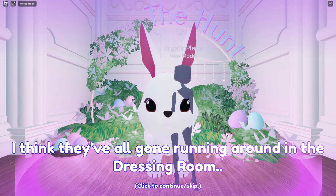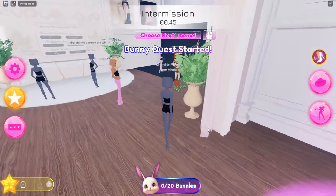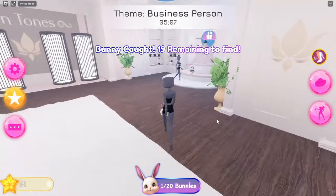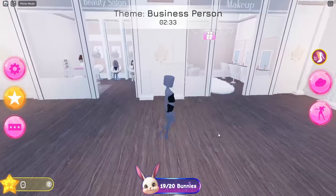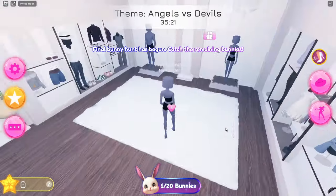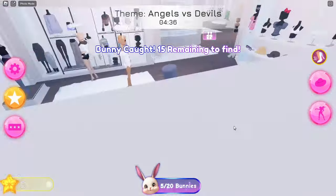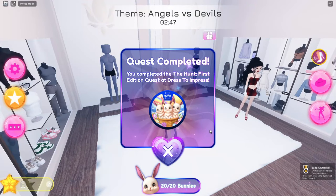Go ahead and speak with the bunny and you'll get a new task. We need to find 40 bunnies and you can collect 20 at a time. So wait until you're taken back over here and look for the bunnies. Once you collect all of them you'll need to do it again — there are two different rounds. We've just completed the first round collecting 20 bunnies. Wait until you go back into the fashion show and when you come back out you can collect your last batch of 20 bunnies. Once you collect all 40 you'll get the badge and a pop-up that says the quest is complete.